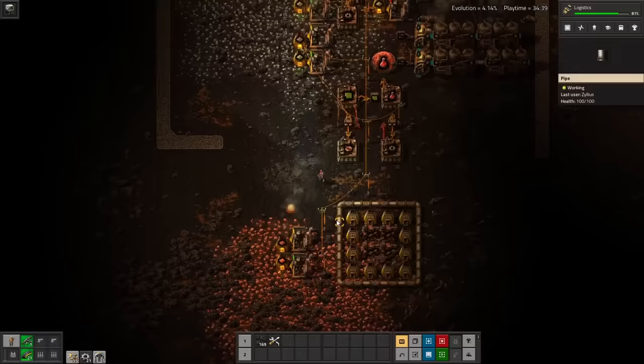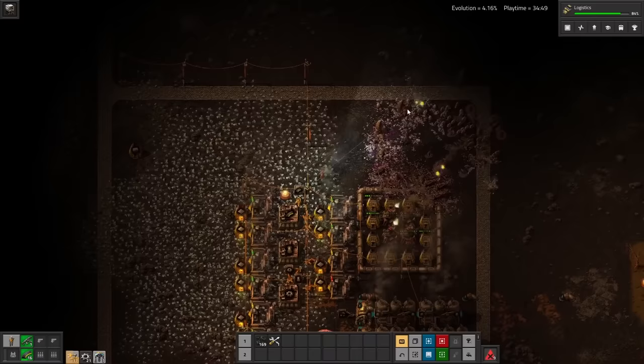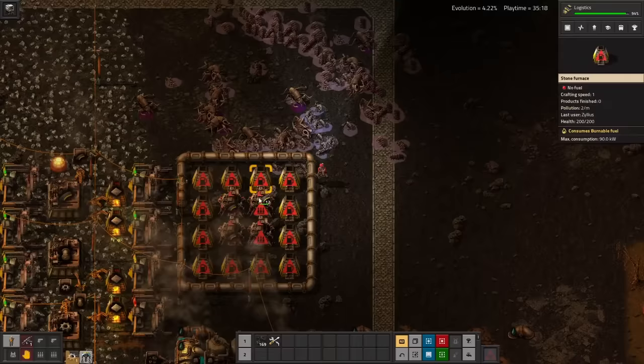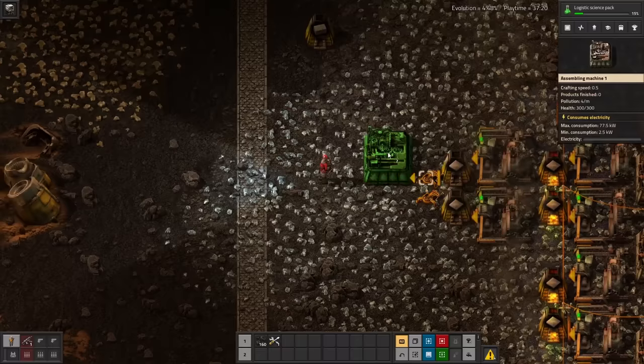I've got some pipes now, which are also great as early walls, so I enshrine my turrets even more. These attacks look scary on the map — I've already got all these enemy bases encroaching upon my tiny space. The pipes and furnaces did their job of drawing fire, but these attacks are massive already. My ammo production won't be able to keep up for much longer, so I need to scale up to some proper automation.